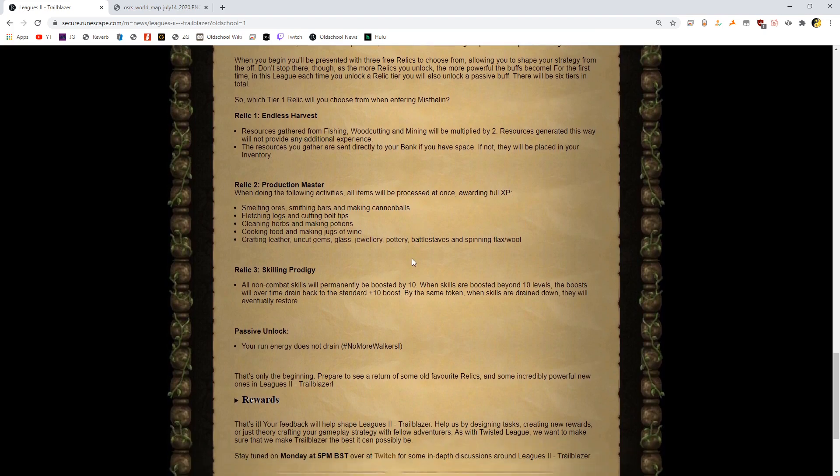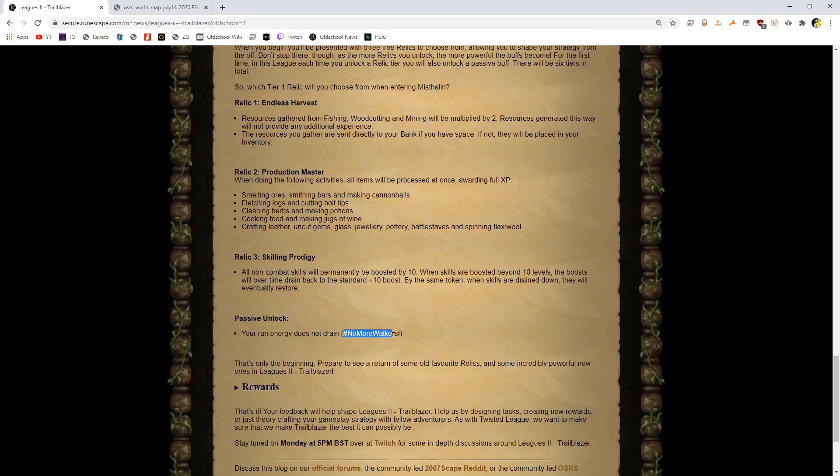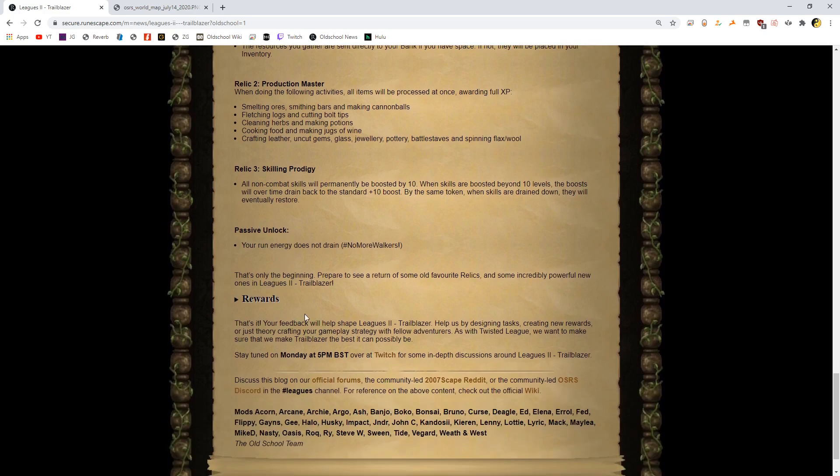And then what's our passive unlock for tier 1? Oh man — hashtag no more walkers, dude! This is Endless Endurance. In league 1, you just never ran out of run energy. And from the look of it, no one will ever run out of run energy in Trailblazer either, which makes graceful outfit and stamina pots completely useless. Epic — and agility also completely useless, except you'll probably get league points for certain shortcuts and agility levels. That's only the beginning — prepare to see a return of some old favorite relics and some incredibly powerful new ones in Leagues 2. I'm so excited — I'm going to stream a lot of this when it comes out. Mark my words.